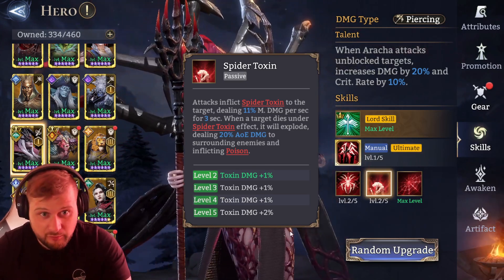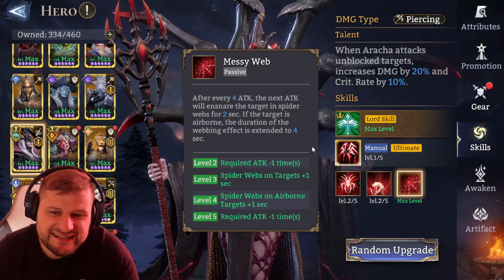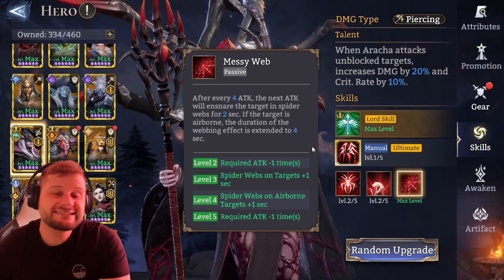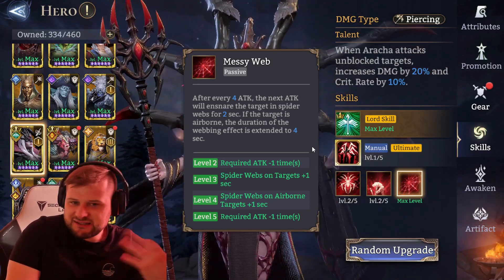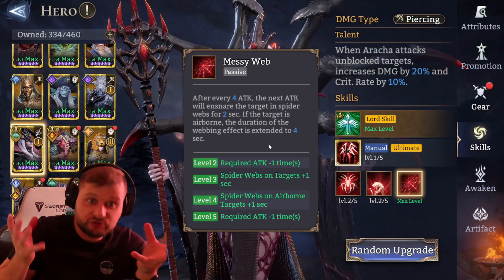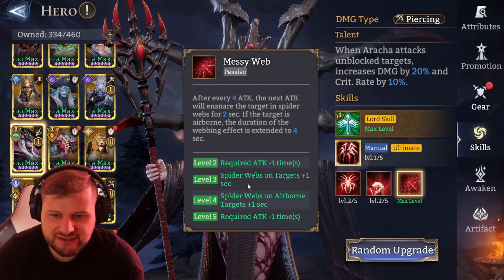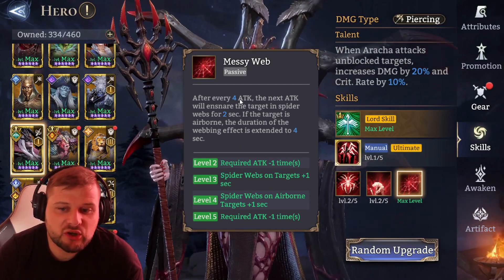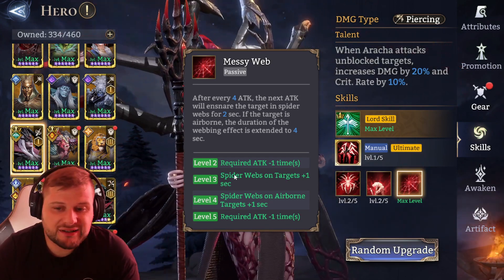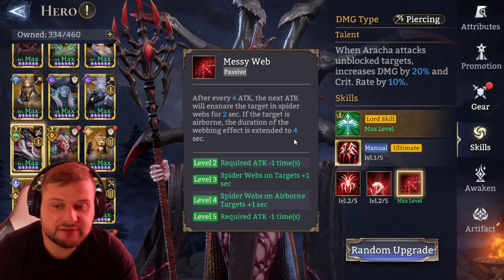Spider Toxin upgrades to 15% magic damage when upgraded. Her second passive, Messy Web: after every four attacks, the next attack will ensnare the target in spider webs for two seconds. If the target is airborne, the webbing duration is extended to four seconds. Upgraded, the required attack count is reduced by one, and spider webs on targets gain plus one second, and on airborne targets plus one second — so originally it would have been one second and three seconds.